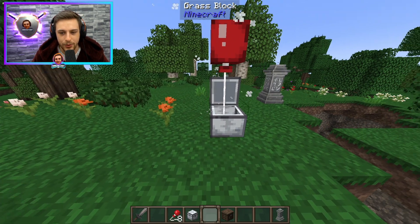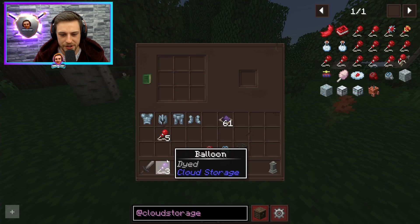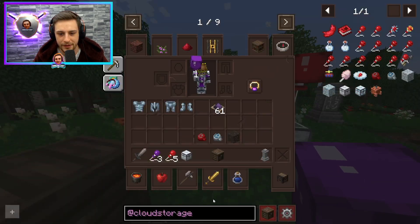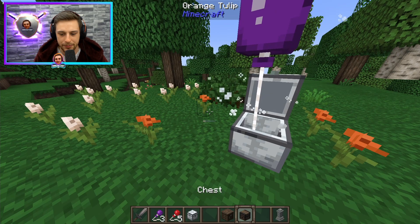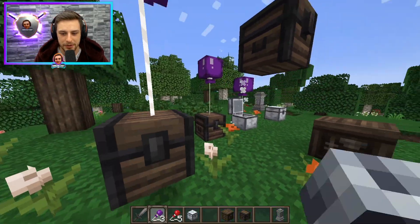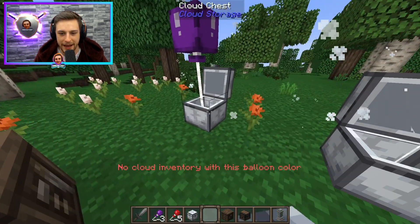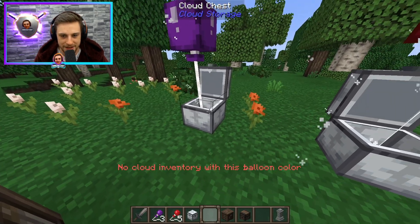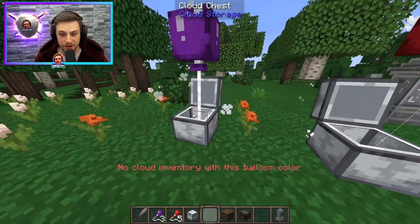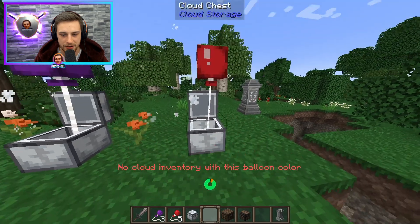But the system is also designed whereby you can have different color clouds, different color balloons, so different color associated cloud storages. For example, I put down this cloud chest, I'm going to put a purple balloon in this one, and then I'm going to put down a couple of chests here and put purple balloons on those chests. They're going to float their way up really, really high into the sky, and then I'll be able to access those three chests. Right now it says 'no cloud inventory with this balloon color,' but once those reach the maximum height, I'll be able to access those three chest storages from this chest here.